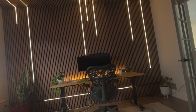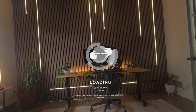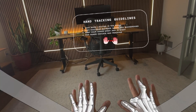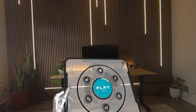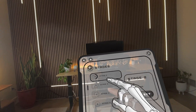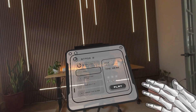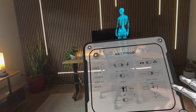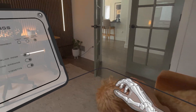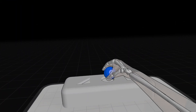Next up, we have Hand Physics Lab. I did a longer video about this one when it first came out last week, but this is a pretty cool one — a very big game that allows for all sorts of customization and levels. You have kind of a sandbox or different puzzles. We can be in our own space with the skeleton hands, or we can choose to be in a dark environment.